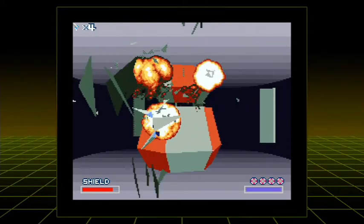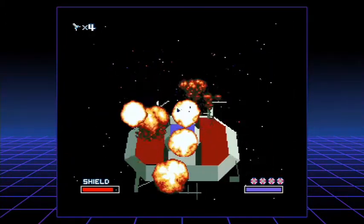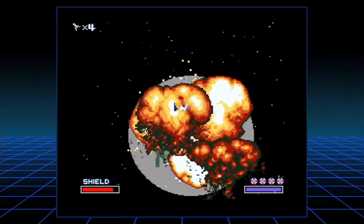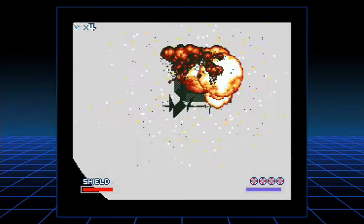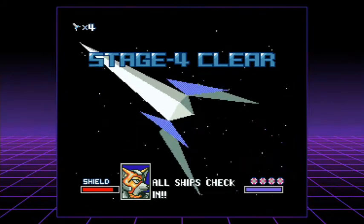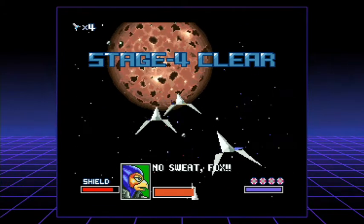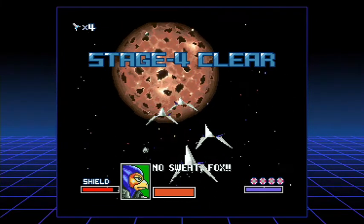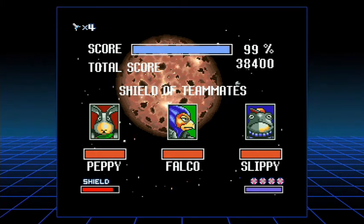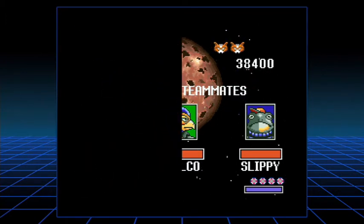Just hit it with an overbomb to speed things up a little bit. Stage four done — Sector Z done. We've completed the alphabet, so to speak. On to stage number five. As we head on towards Macbeth, which is as hospitable as it sounds and looks. 99% — oh well. We're not bad about the score really.